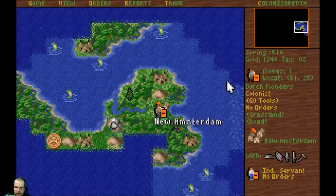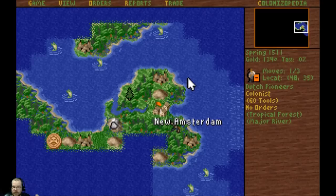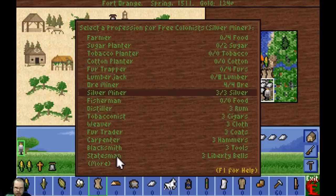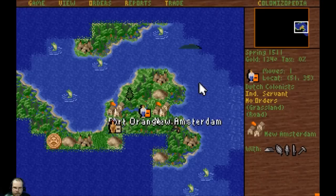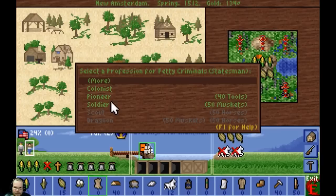We're going to go build a city. I'm going to give you a second city. Become a colonist, you two are going to come over here and build my city. I'm going to have my criminal be a pioneer, because they're really worthless at doing anything inside the town. We're going to build here — Fort Orange. We've got lots of fur and he's already working on the silver. Liberty Bells — ring those bells. I've got 40 tools here, I can go ahead and give you those.